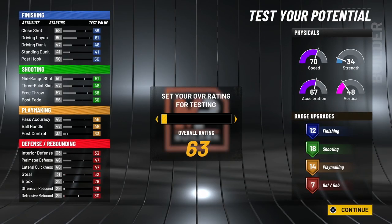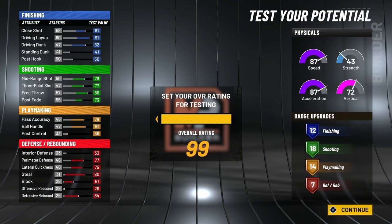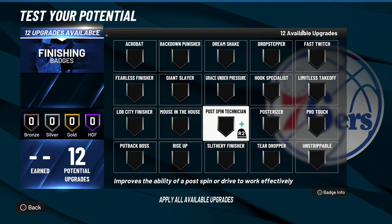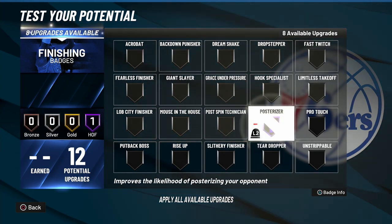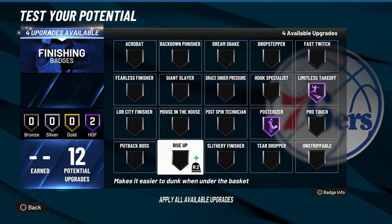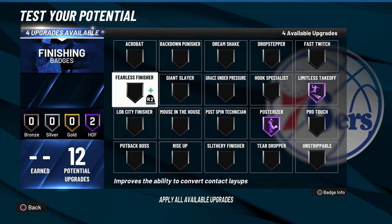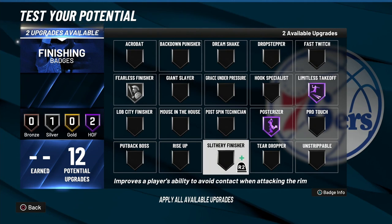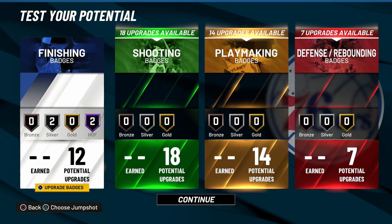You know you want to go 99 overall with this build. For the finishing badges, you always want to go with Posterizer and Limitless Takeoff. Fearless Finisher — put that on silver so you can balance slithery finishing out with fearless finishing.